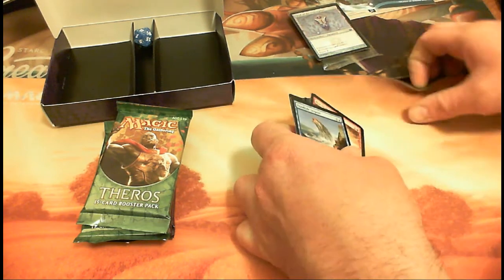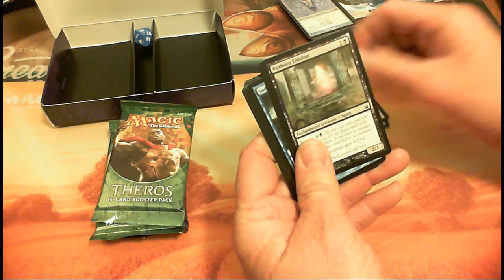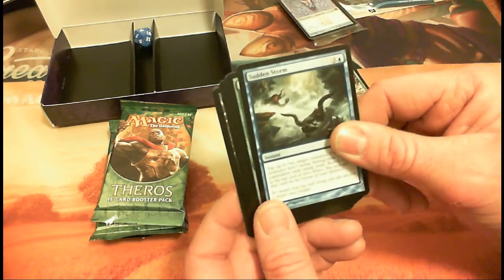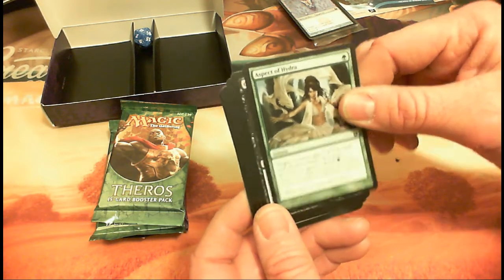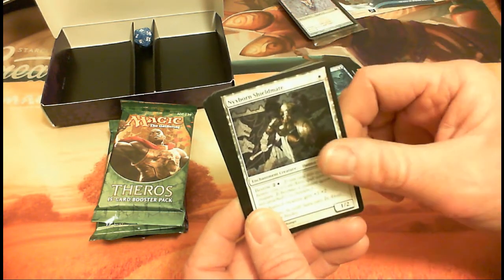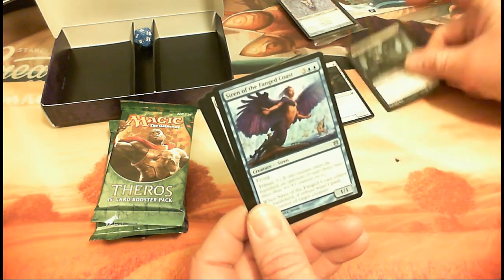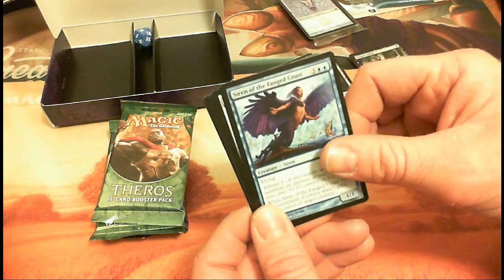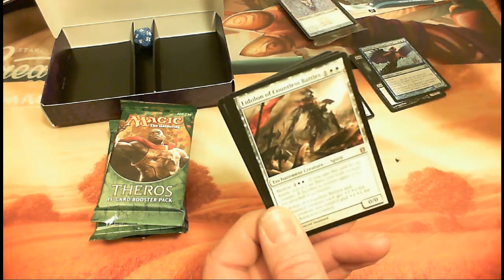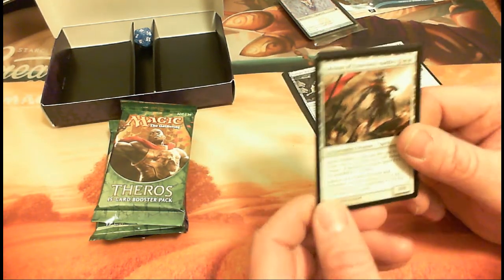Alright, Born of the Gods pack: we've got Flood Tide Serpent, Rise to the Challenge, Griffin Dreamfinder, Nixborn Idealist, Charging Badger. Sudden Storm, Aspect of Hydra, Claim of Erebos, Deepwater Hypnotist, and a Nixborn Shieldmate. Onto the uncommons: Ashiok's Adept with heroic ability, Siren of the Fanged Coast, Glimpse of the Sun God. Our rare is Eidolon of Countless Battles — I like this card; I've got a foil one because it works well in my enchantment deck.